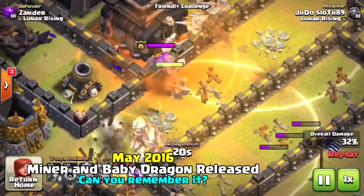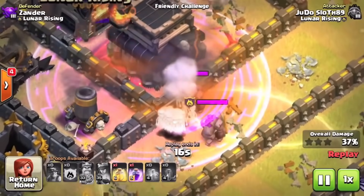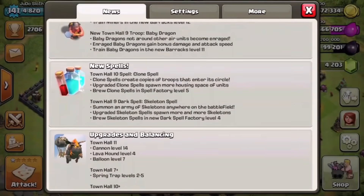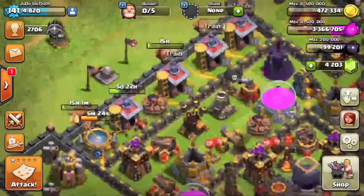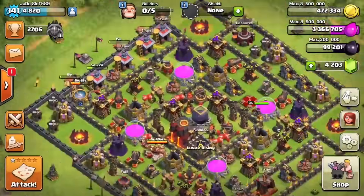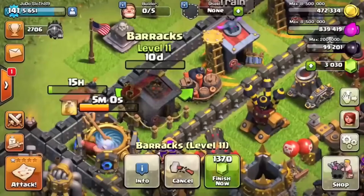Let's try out the new OP miner troop in Clash of Clans! With the new update, we're just going to be messing around and having a little bit of fun with one of the new troops — the miner. We are jamming our barracks so we will have the baby dragon unlocked and ready for a future video.